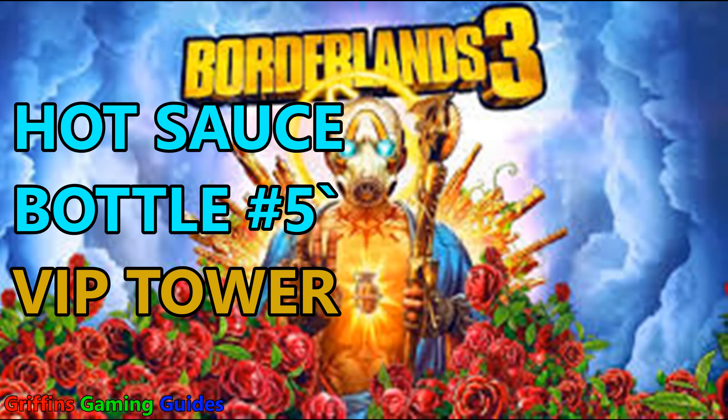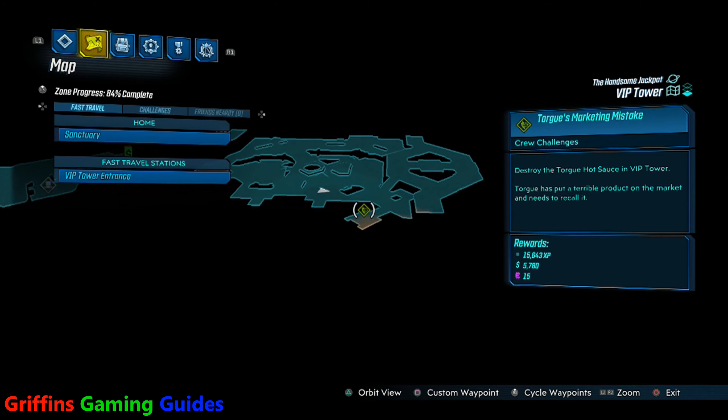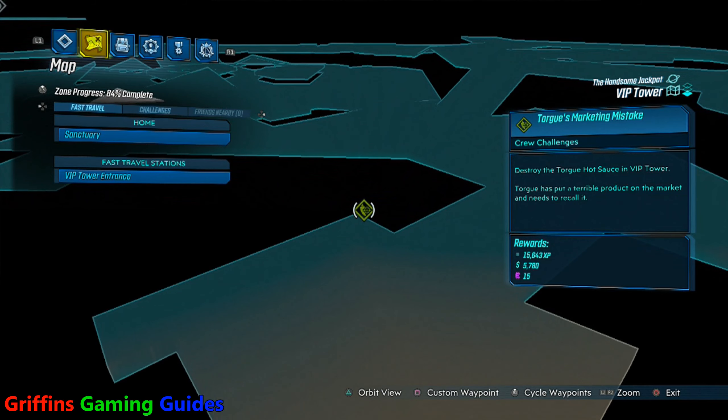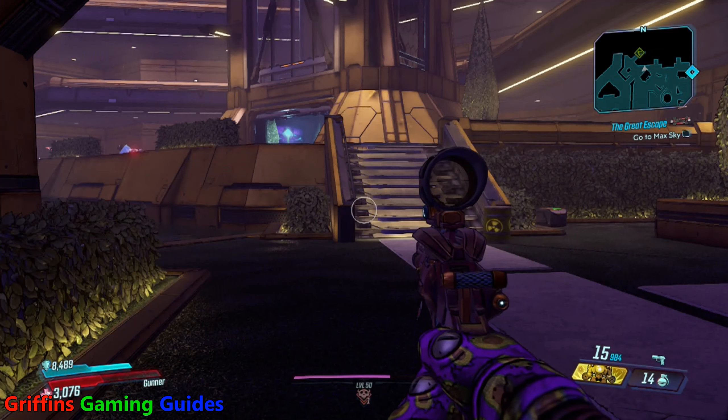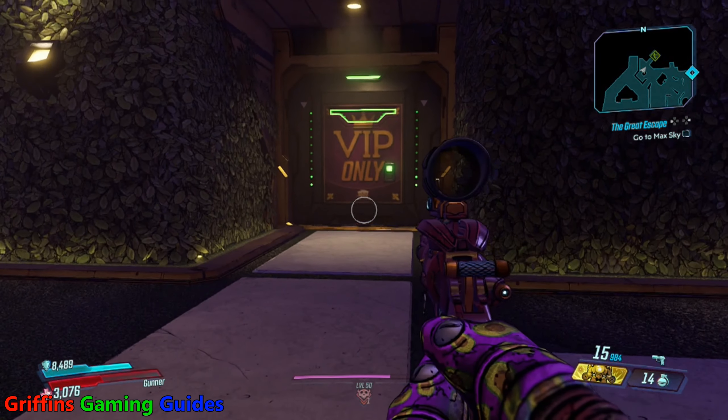Your fifth and final hot sauce bottle will be in VIP Tower — this one's by far the most expensive as well. You need to go to the top right area of the lower level and pay $72,250 to get through the VRP door. Your hot sauce bottle is sitting right there on a table.